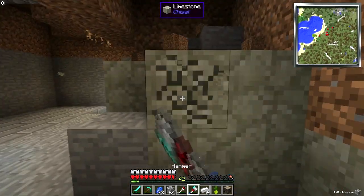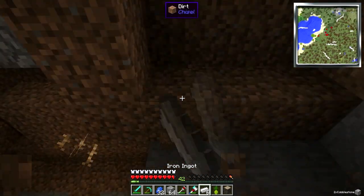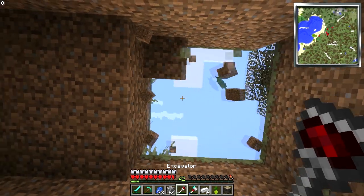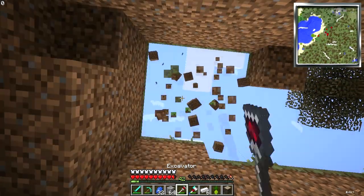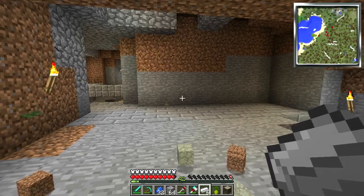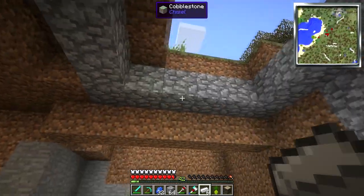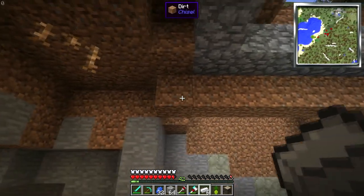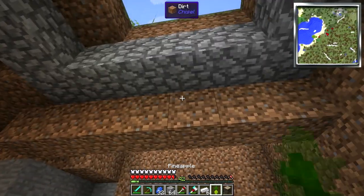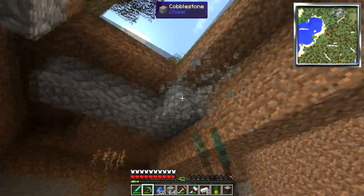So we'll do that — take this out, take this out, and this, and that. So that means this should all open up. Cool, yeah, this will be a good size for a farm. I'll probably take all that out too, and get some glass going. I think I actually have a ton of glass already. And then we can plant our farm in this area.